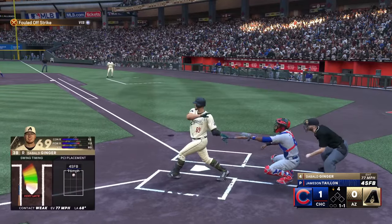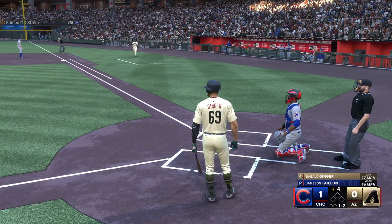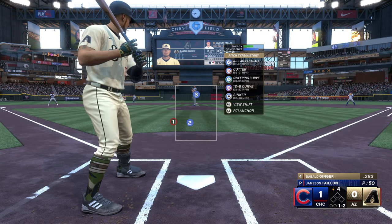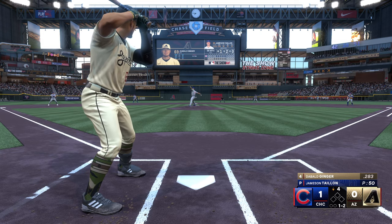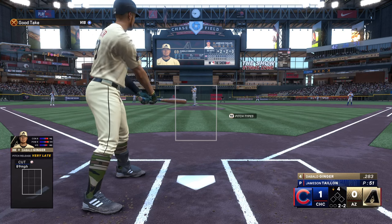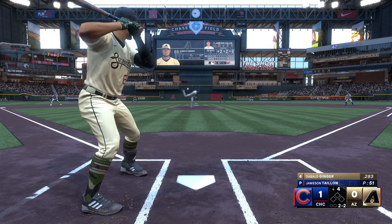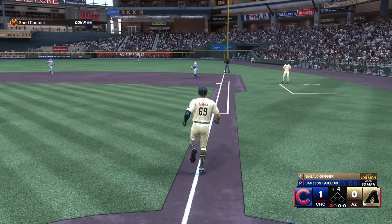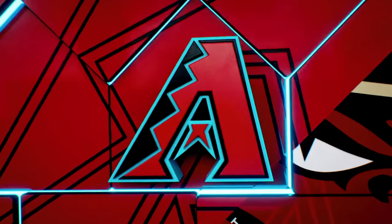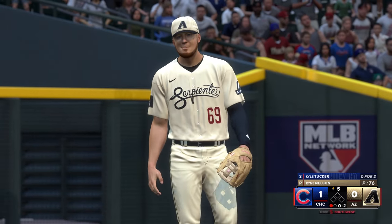Pitch number three: we pop up a four-seamer. Is it going to get out of play? It's going to land in the dugout. Yep, 1-2 the count as that one got out of play, thankfully. Next pitch: up above the zone with the cutter, 2-2 the count. We're making Tyon work on the mound today. Hot shot right to the first baseman — line out to Pete Alonzo. Good contact, good rip. Bad direction.